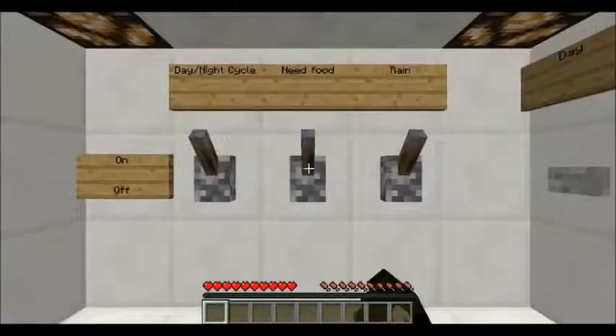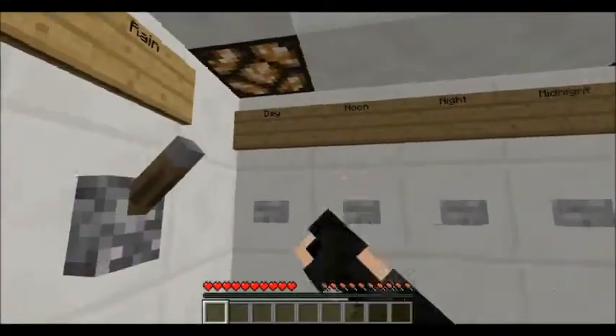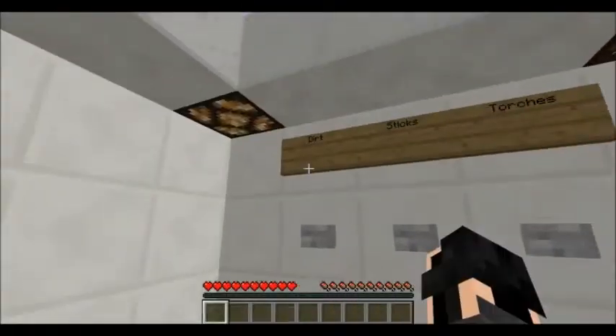First I'm going to show you what's at spawn. In Extras you have daylight cycle, need food or not, and rain. You can also set the time and toggle downfall. We also have Extras with more supplies.